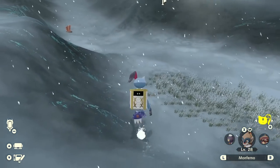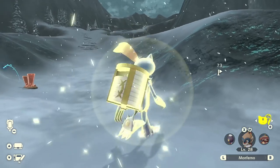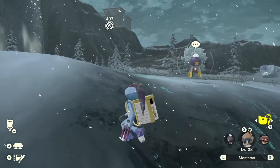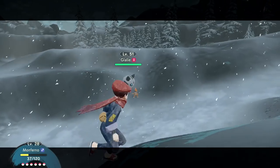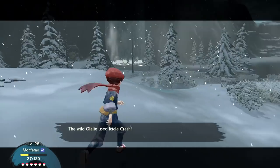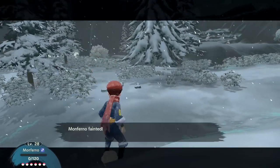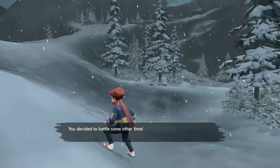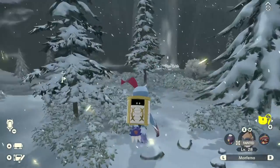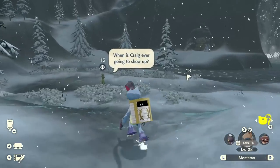Catching Pokemon is good. We should already have Driftblim. Oh my, it's Glalie. Monferno's pretty beat up. Oh, I'm sorry, Monferno - you might get taken out. Yikes. So we will leave for now. And I want to grab a satchel if it's here. Oh no, this wasn't the satchel - this was the person who needs help. When is Craig ever going to show up?